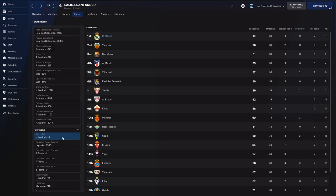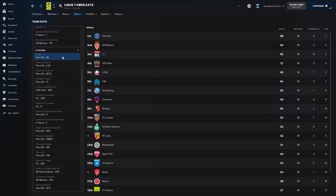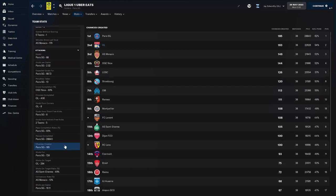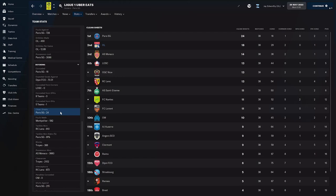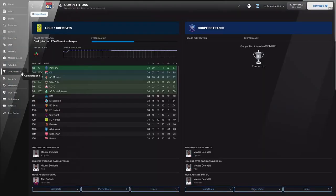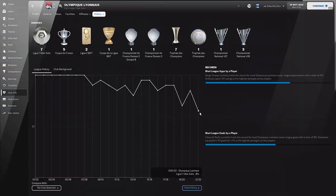In France, Lyon were expected to finish fourth but finished a comfortable second — still quite a bit behind PSG, which has to be expected. They managed 82 goals and created 163 chances. Defensively they were pretty solid, conceding 29 goals and keeping 18 clean sheets. There are no trophies as they lost to PSG in the Coupe de France final and had no continental football, but this is a vast improvement on last year's 8th place finish.